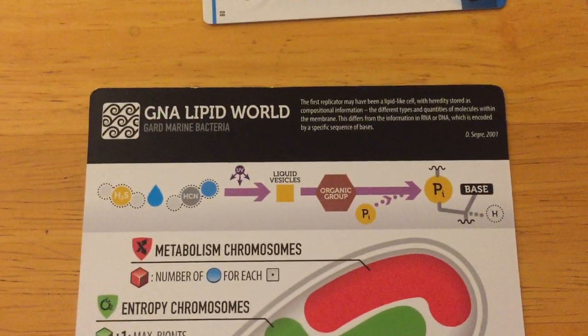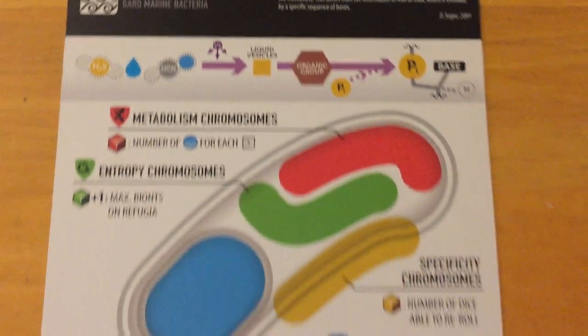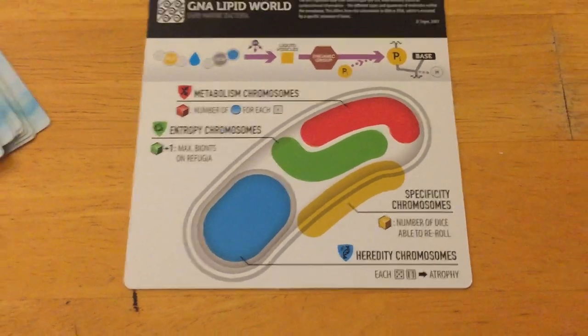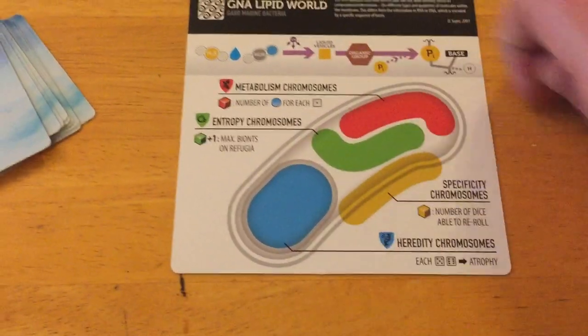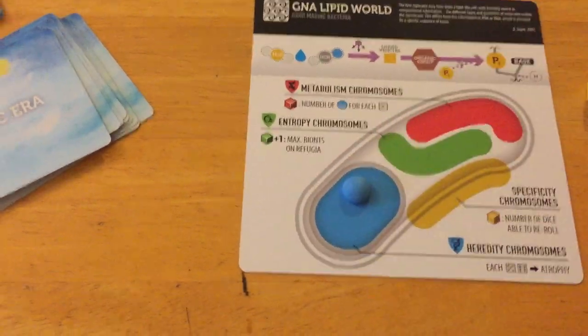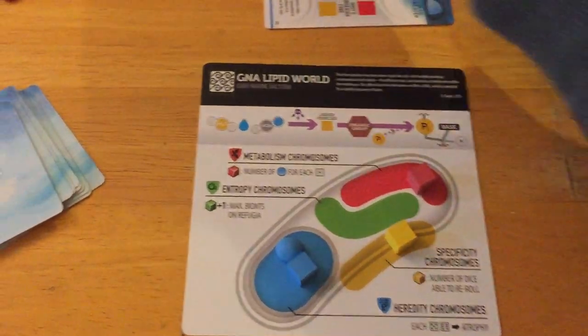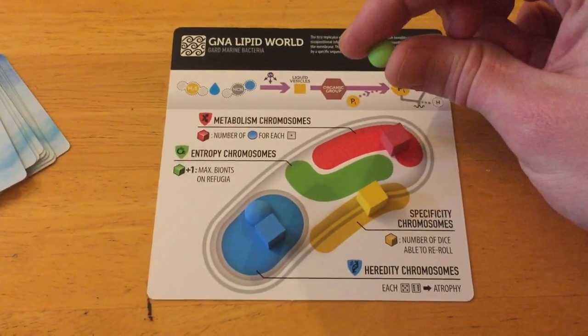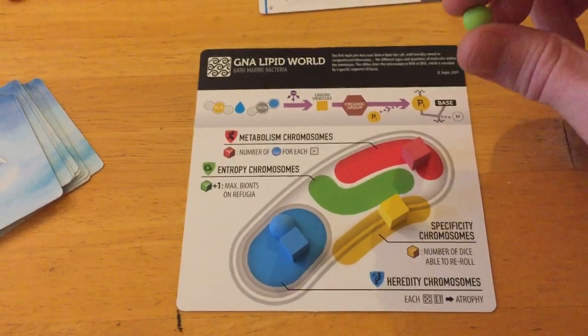When you make life, you take all your organized cubes and bionts that survived and place them on the bacteria card — these are called your starting chromosomes. So if you had two blues, a yellow, and a red, those become chromosomes. If there was a competing green biont in the organized side that you weren't able to get rid of through catalyst exchange, it remains on the card when you make life and comes into your organism as a sort of foreign gene. It becomes a chromosome, but it's a foreign gene.